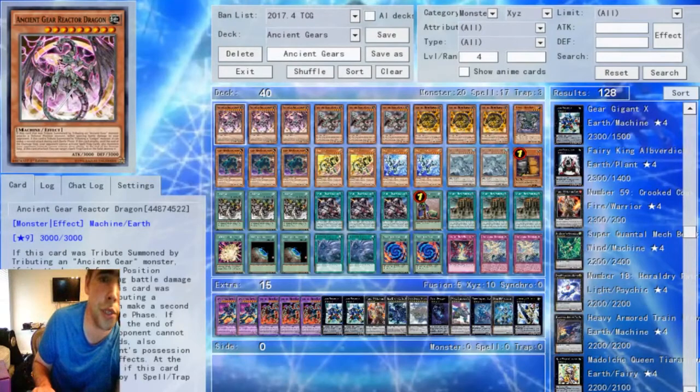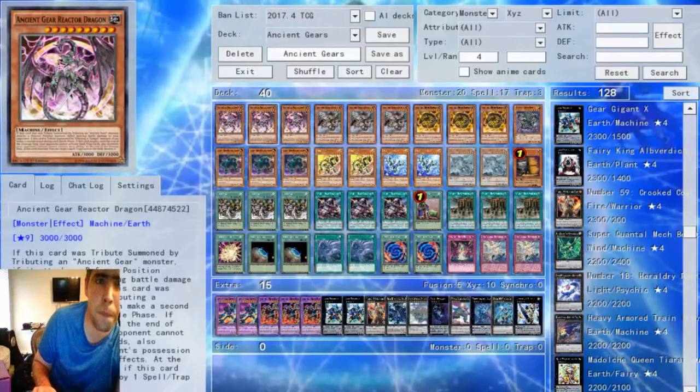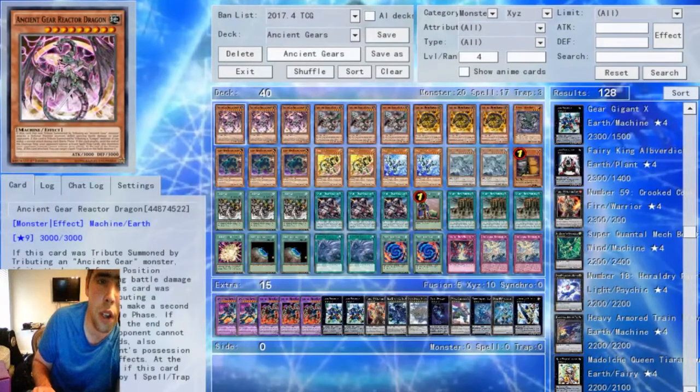There's obvious synergy with the deck because you can pop your Geartown or your Ancient Gear Fortress. It has a lot of very powerful interactions, and it is a Level 9, so you can make some cool Rank 9 plays with it. Overall, I think it's a pretty strong card and it's a staple at 3 in pretty much any Ancient Gear list, because you want to see as many of these as possible and you will go through 3 in a duel pretty easily.